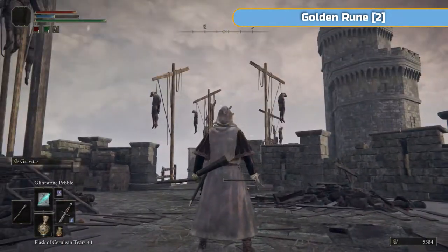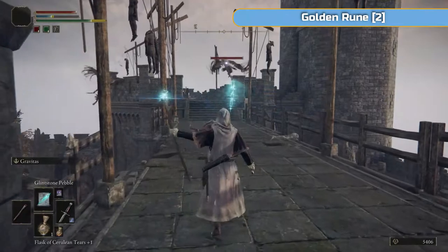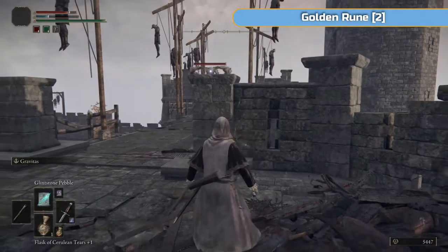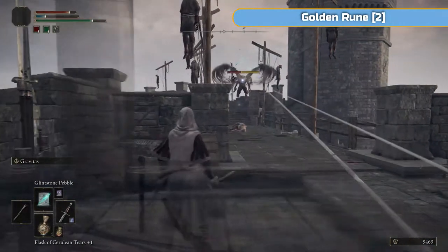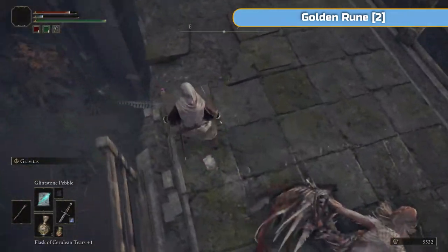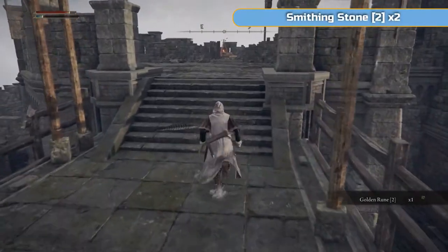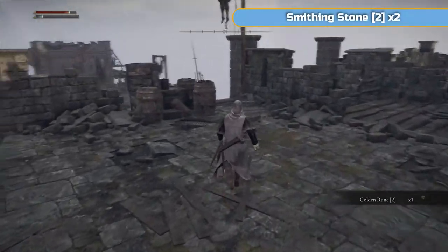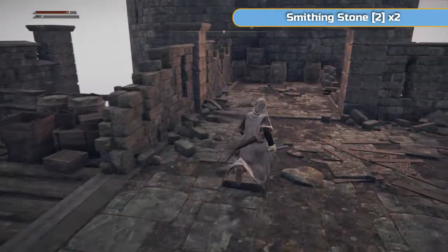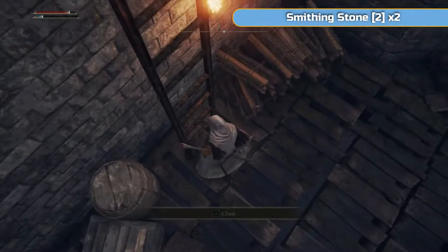If you can get them with Rock Sling from here you probably will be able to — they are pretty nasty with their attacks. One of them has just fallen off the wall and died, which I've never seen before. They do shoot sort of two feather arrows at you at a time, so just be careful of that. Get the golden rune there. We are very close to a grace point — you're probably running out of FP at this point. I'm trying to move forward and get the battle started so they take damage, but it did not work.